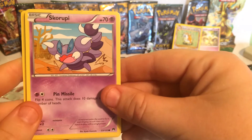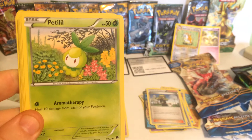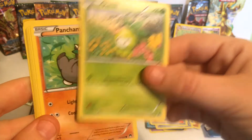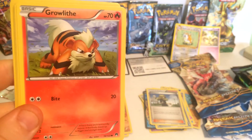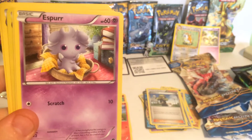So first up at 70 health points we have a Scorapi, at 50 health points we have a Paddylil, at 60 health points we have a Panchan, at 70 health points we have a Growlithe, at 60 health points we have an Esper.